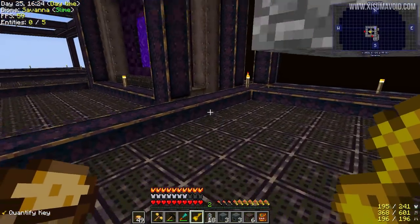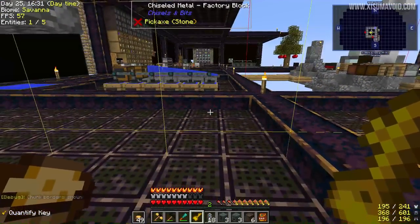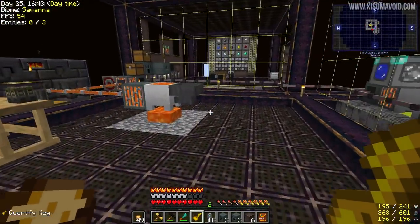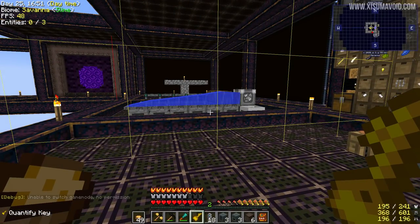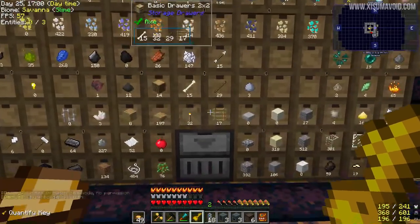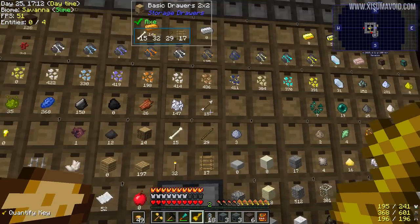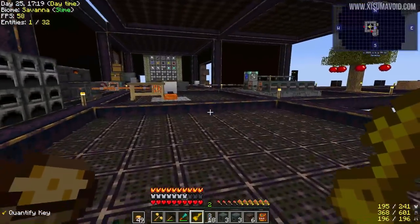I have just been immediately distracted — this is a slime chunk, and it says so in the top left of your screen: biome, Savannah, slime. Just as I started recording I noticed that. I had some comments saying my base is in a slime chunk, and I was like how do you know that — it's written on the screen! Maybe we're going to build a slime farm later on. Anyway, distractions aside — we can now see all of the numbers thanks to the quantify key. Amazing. And if you click on the drawer controller you can actually change them all at once, which works in this mod pack. That is so awesome.